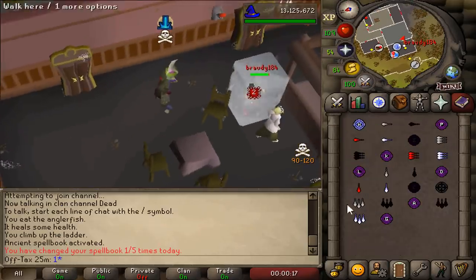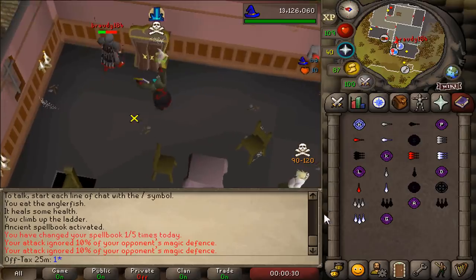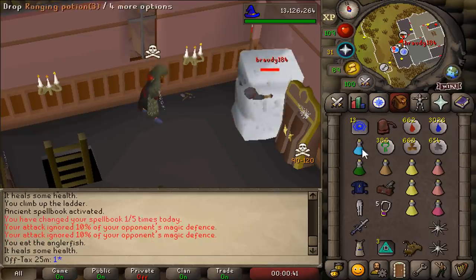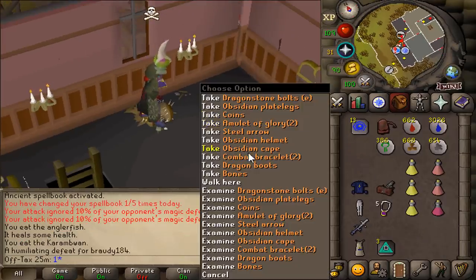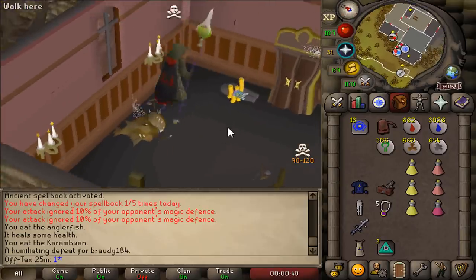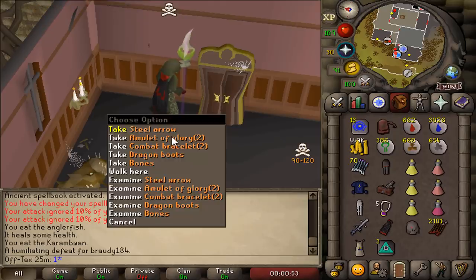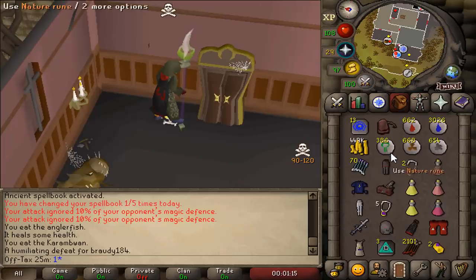Hello. What's this gear? Yeah, he's so dead. That's the kill. Why would he show up here? Full obsidian and coins — 449k. Full obi, why the obi cape? Dragon boots. 2.3 mil. He must have been bait PKing or something because that's not normal.